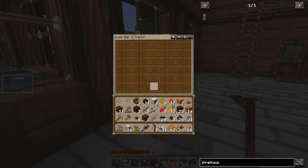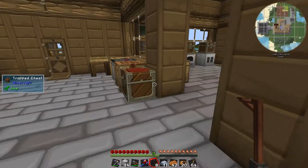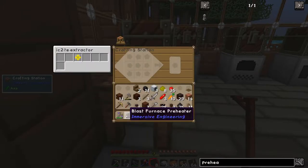So I need iron sheet metal — I've got some made already — and I need this external heater. So I need copper, iron, and redstone: two redstone, eight iron, and six copper. I've got 42 copper, I've got enough of everything. Let's quickly bang that up. That should give me my two preheaters.